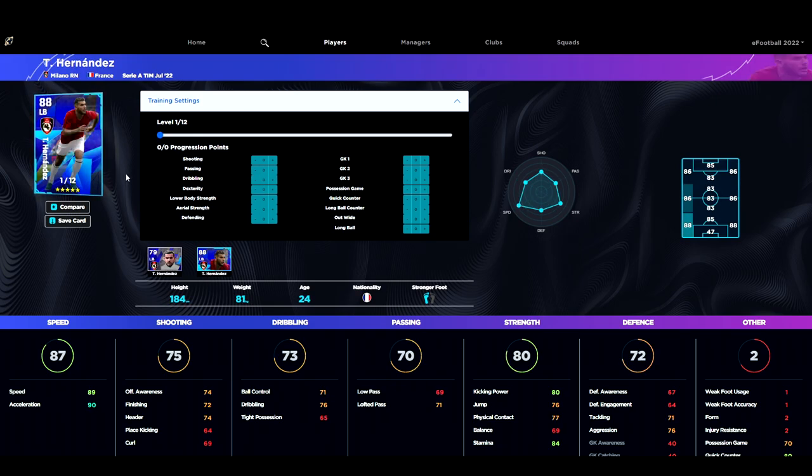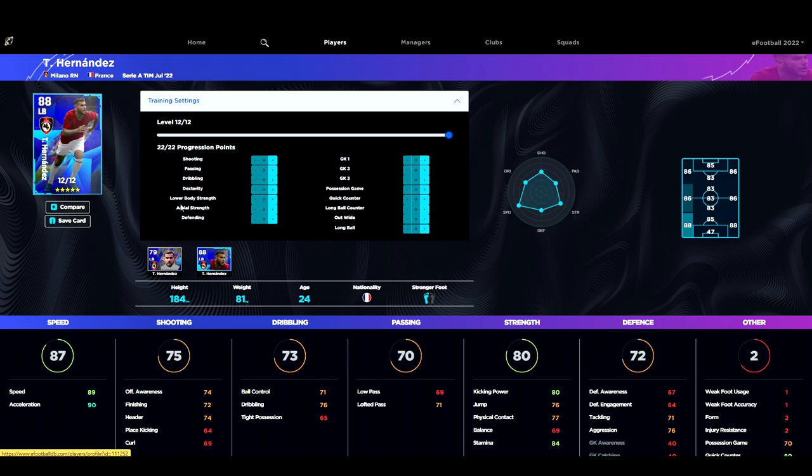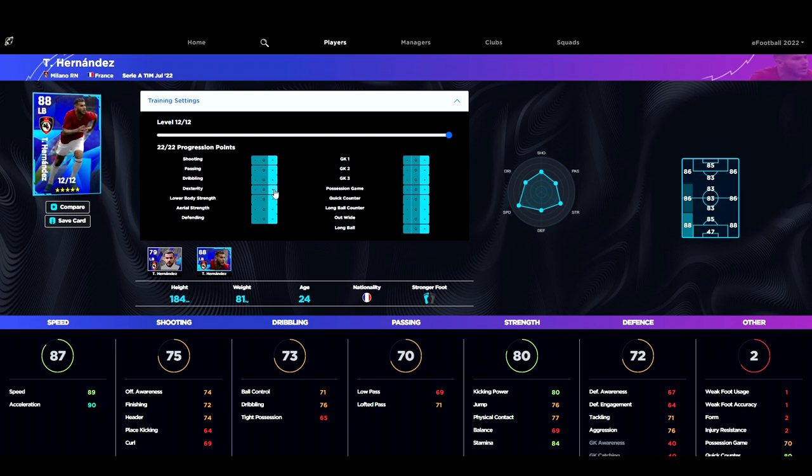Now we've got Hernandez, which is very intriguing. He's got 12 levels and 22 progression points, which is huge, and his regular card is an absolute demon in the game. If you don't have Carlos, Alaba, Davies, or Fonsa at left back, he is a beast. His stats are really nice — if you're on quick counter we can leave the play style as is. We're going to hone what he already has: 92 speed, 92 acceleration, then upgrade his dribbling a little and his defending — getting aggression and tackling fairly high. Then you can decide whether to put the remaining points into acceleration to keep up with Neymar and Mbappé.